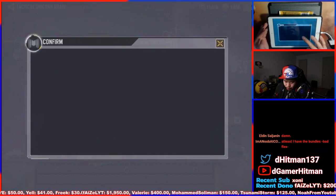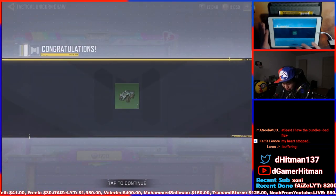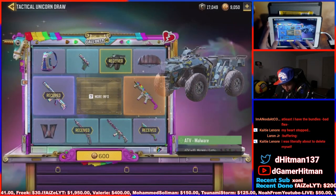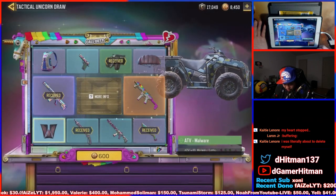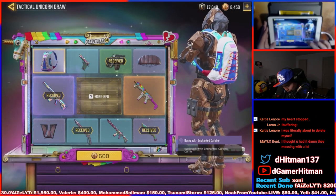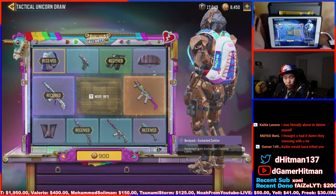I would stop. I'd probably do the 350 and stop, maybe do one more to make it five. ATV — shocker, chat. I'll do one last one and then we'll call it. I'm pretty happy with what I got. I spent like 1,400. I got the backpack. I'm happy, I'm not going to pull the rest — I can't afford it.